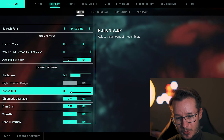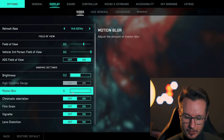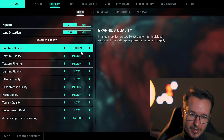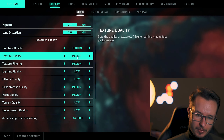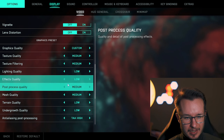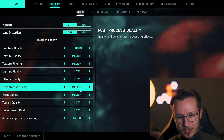Your ADS field of view — make sure it's activated because this relates to your custom field of view. For me it's again 85. Make sure it's on, otherwise it will take the default settings. Very important: motion blur on zero. This applies both in Battlefield and in your document settings files. Then all the chromatic aberration, film grain, vignette, and lens distortion — turn those off.